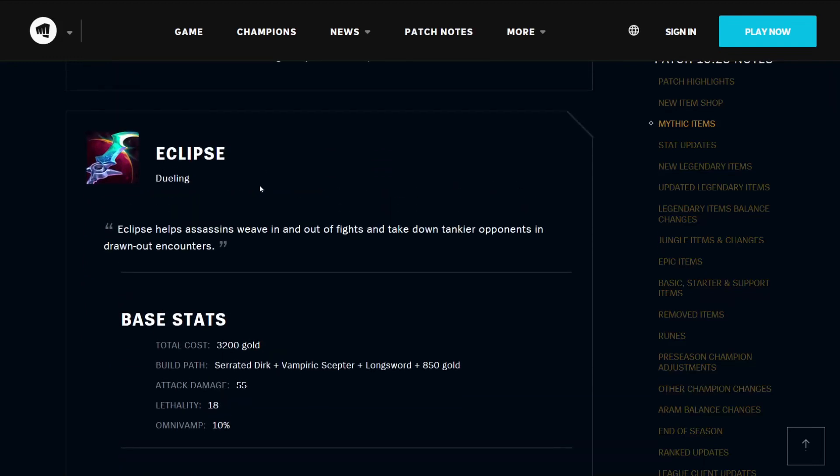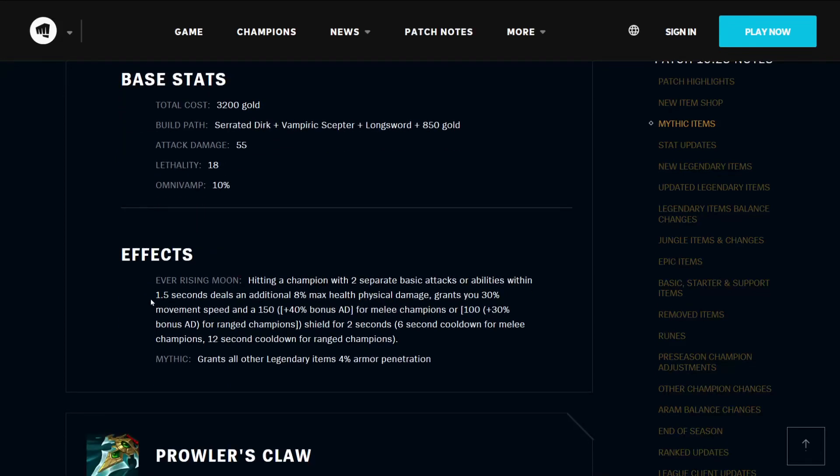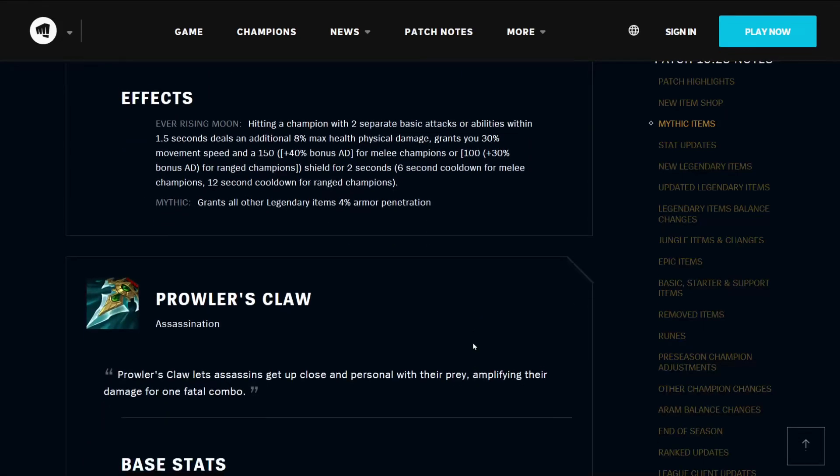The Eclipse helps Assassins weave in and out of fights, and take down tankier opponents in drawn-out encounters. It costs 3200 gold, builds from the Serrated Dirk, Vampiric Scepter, Longsword, and 850 gold. It has 55 attack damage, 18 lethality, and 10% omnivamp. Its effect Ever-Rising Moon means that hitting a champion with two separate basic attacks or abilities within 1.5 seconds deals an additional 8% max health physical damage, grants you 30% movement speed, and a shield — 150% damage for melee or 100% for ranged — for 2 seconds. Cooldown is 6 seconds for melee and 12 for ranged. It grants all Legendary Items 4% armor penetration.